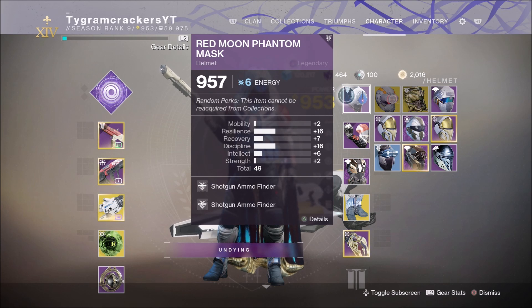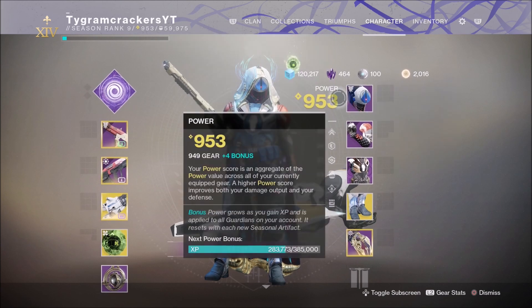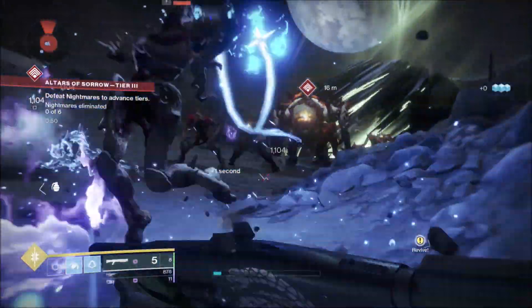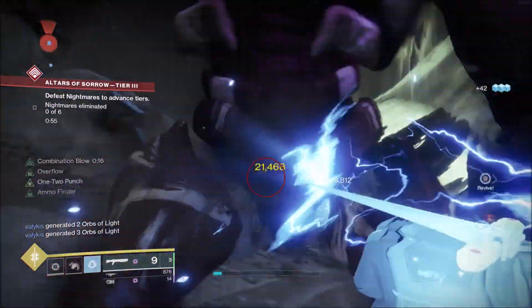For our boots, we want to use the Orpheus Rig so we can always have a tether up, tethering more enemies and getting more kills with our shotgun to make our potency and our kill count much greater than it would be without using a tether. I would definitely recommend using a Hunter class when you are going for the Python shotgun.